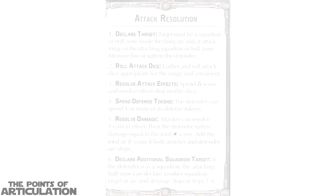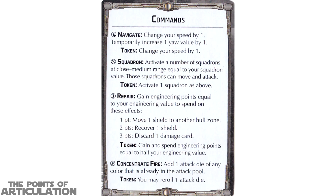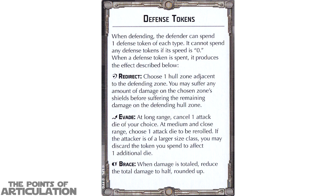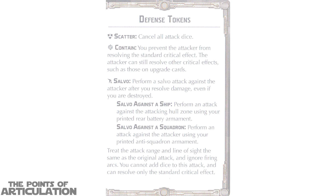Now let's take a quick look at the two reference cards. We only have two but they are double-sided. For the first card we have attack resolution, commands, and defense tokens. I really do like these — if you're a player you don't want to lug around the rules everywhere; these are quick little cards with snippets of very important rules. I do recommend them. That does it for the two reference cards.